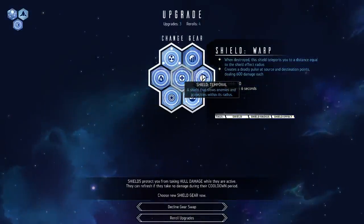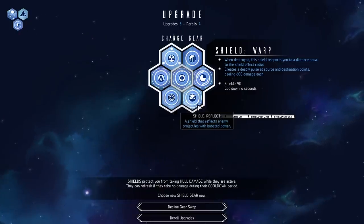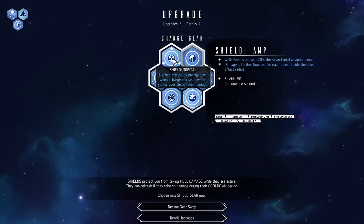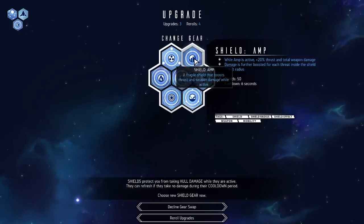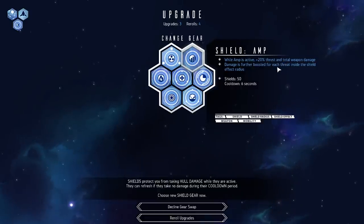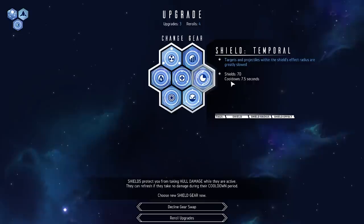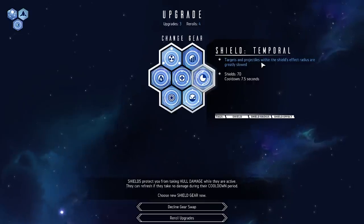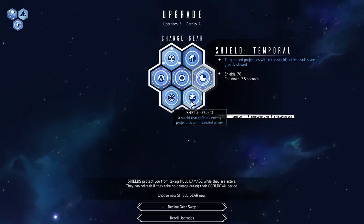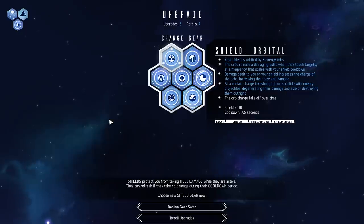Let's see the next upgrade I want to get. Do I want to get an upgraded shield? I don't think so. Our standard shield comes with 100 shield points and most of the shields come at a hit toward shield points overall but with the side effect of doing something else. For example, while amp is active and you have shields, you get 20% thrust and total weapon damage — more damage at the cost of having half shields. There are similar options like one that greatly slows targets and projectiles within the shield's effect radius but you only have 70% shields. There's also orbital that gives you 110 and a larger shield that can take more hits.